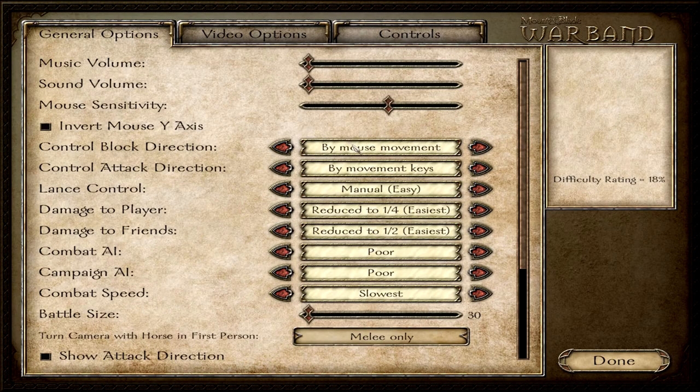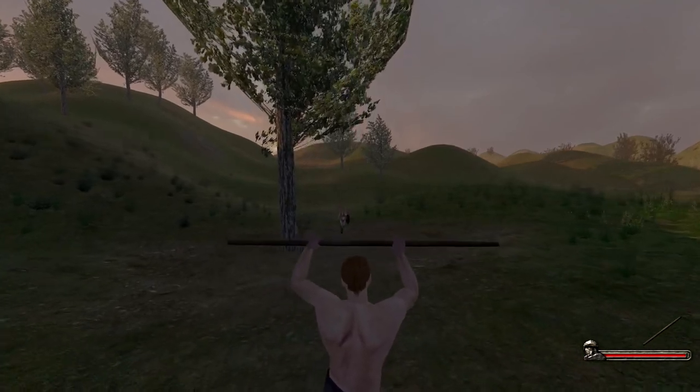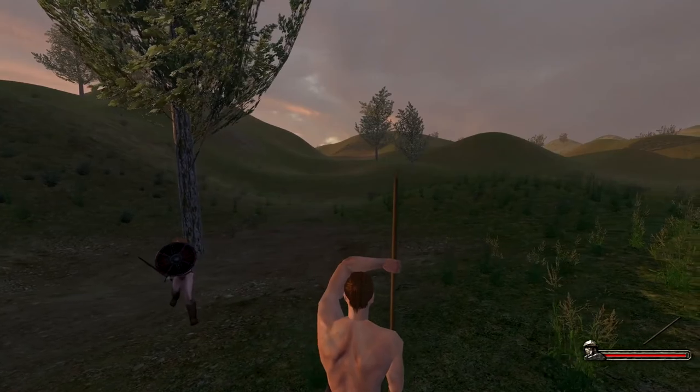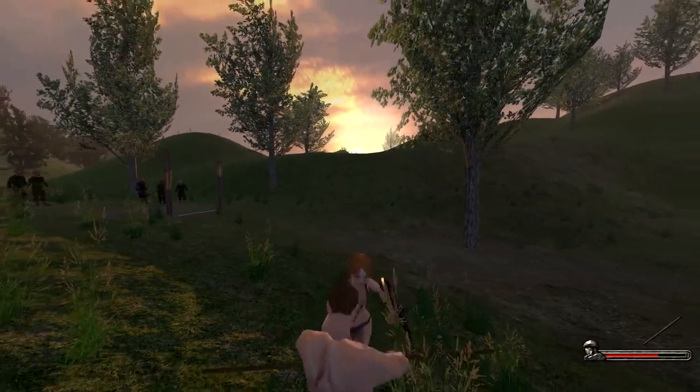The combination of mouse movement and camera movement might be dynamic and interesting, but deflecting while your camera moves is pretty hard and gives me a headache. So let's check out another option: by movement keys. Deflecting with movement keys means that depending on how I move, I will deflect in the direction I'm moving. I move around with WASD and depending on which button I press, I will block in the according direction. I move left and I block left. I move right and I block right. I move backwards and I block down.